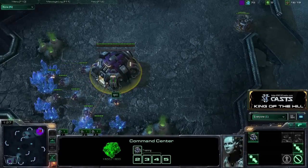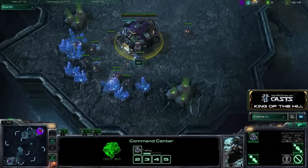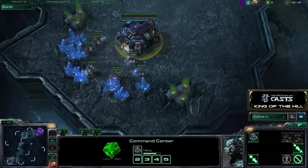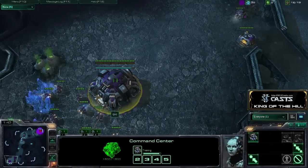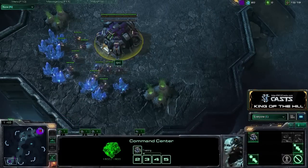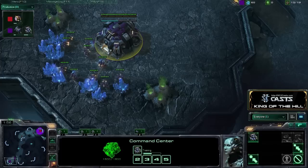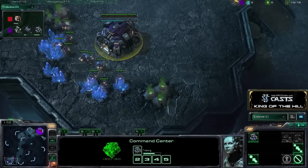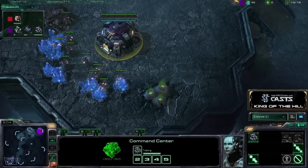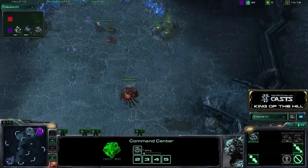The third map here is on Zalnaga Caverns, and QXC with some very nice harassment. I think that's what he needs to combat Rhett's style of gameplay with his Mutalisk, Ling, Baneling. He definitely needs to put early pressure on and cause Rhett to not be able to drone up as much as he'd like, and not get that third base as fast as he can, because a third-basing Zerg can be very hard to stop when they're going for Mutalisks.